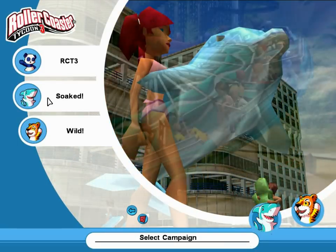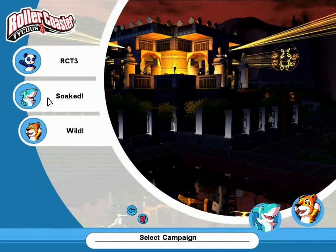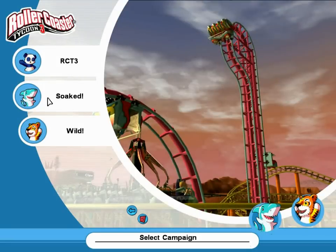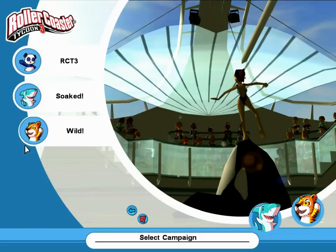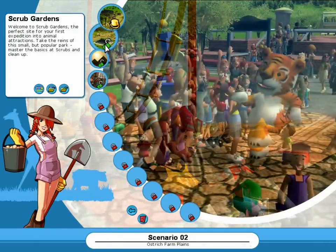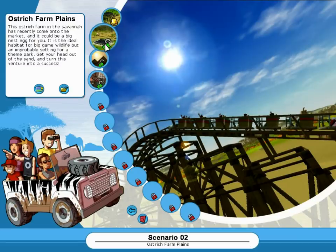Welcome back to Let's Play Roller Coaster Tycoon 3. We just finished up the wild scenario, so we're going to roll the die of randomness and see what's next. Another wild one — let's head in here. Looks like our next one is going to be the Ostrich Farm Plains, the Savannah. They recently came onto the market.